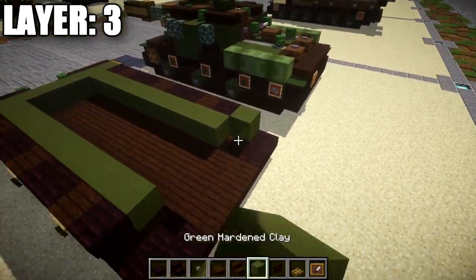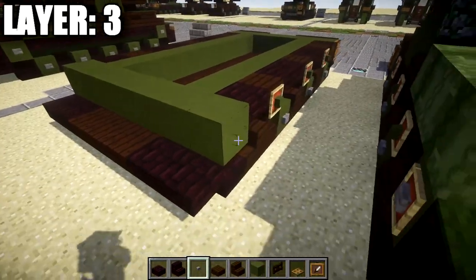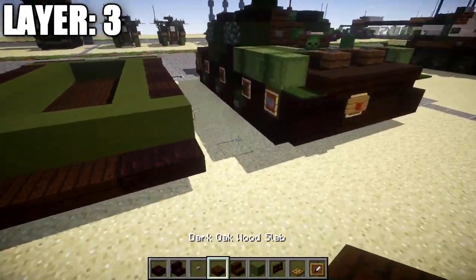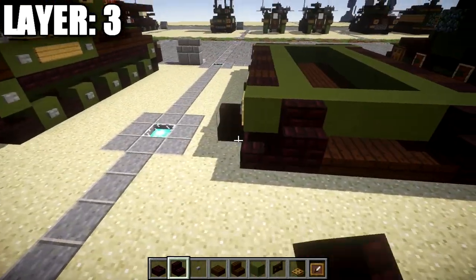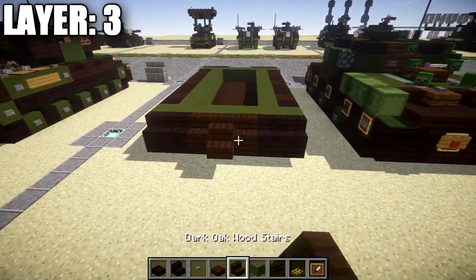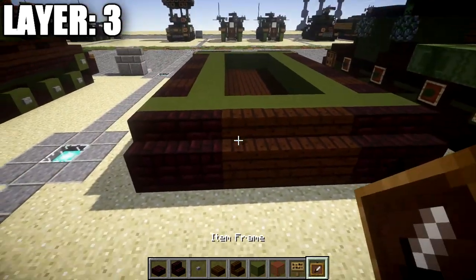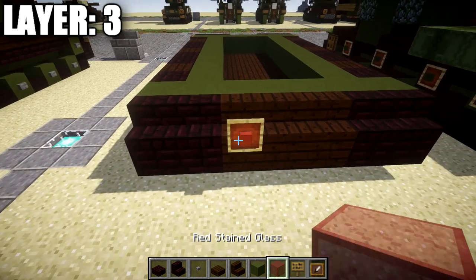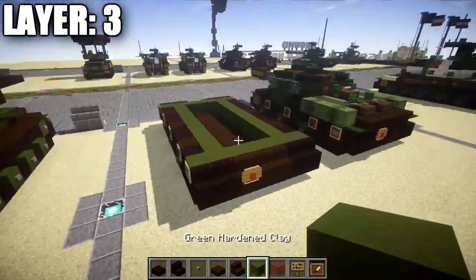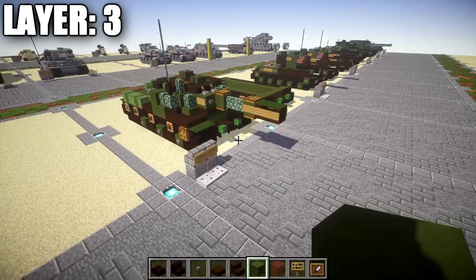After those track wheels, take green stained clay and place down a row of seven all the way across, followed by a stone button on both ends with an item frame over each. Then place two nether brick stairs on top of those nether brick top slabs again on both sides, and between them place a row of three dark oak stairs across. For the brake light on the back, go to the dark oak stair on the left side, place down an item frame with a red stained clay block inside, and a sign to cover it up. That's going to do it for layer two — let's move on to layer three.